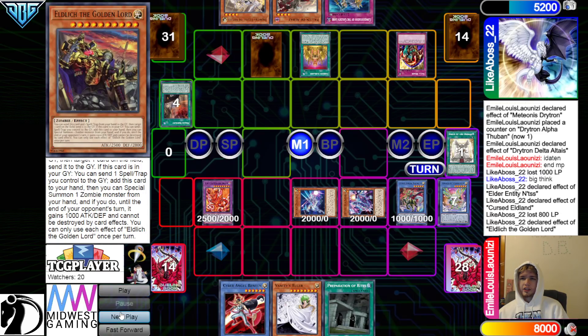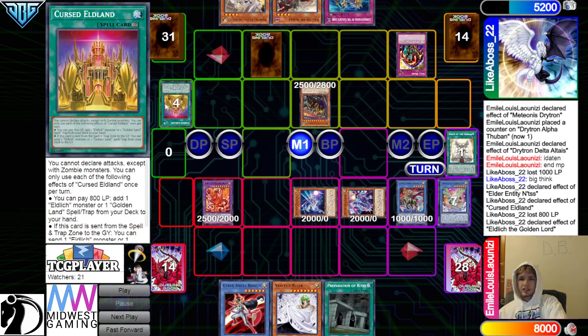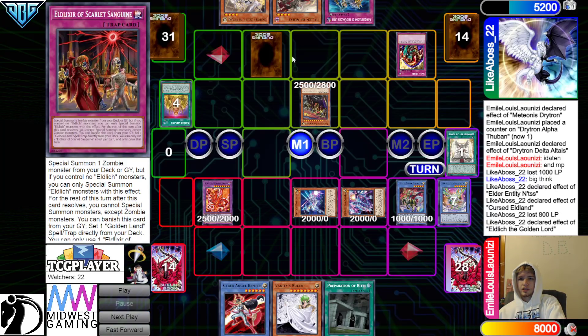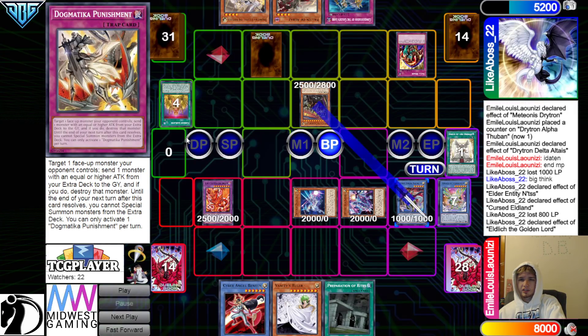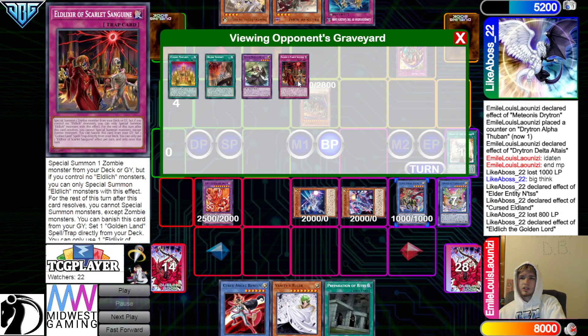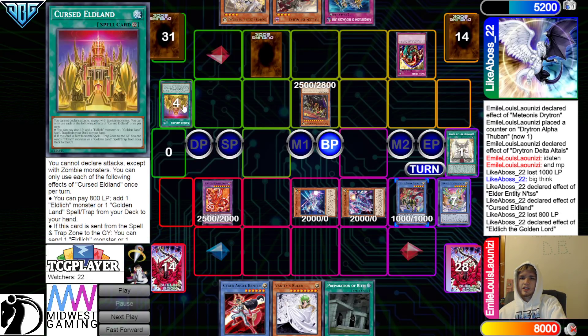Golden Lord Effect, get rid of Cursed, add back, Special Summon out. Then Cursed Effect — you would want to, to get access to Scarlet. Cursed, dump Conquistador. End Phase, Conquistador, Set Scarlet. Scarlet, set Walk Hero. Conquistador, set from hand. Set 5, pass.